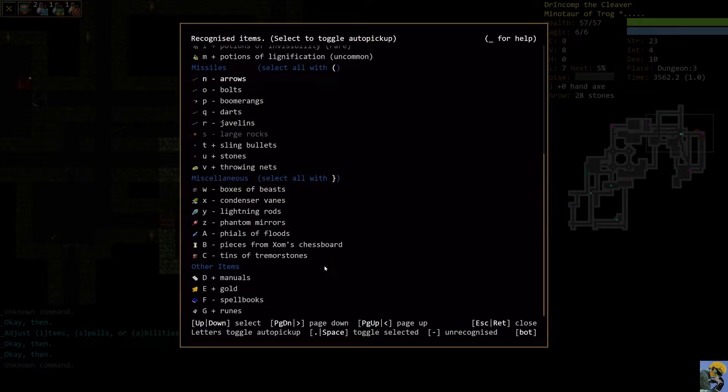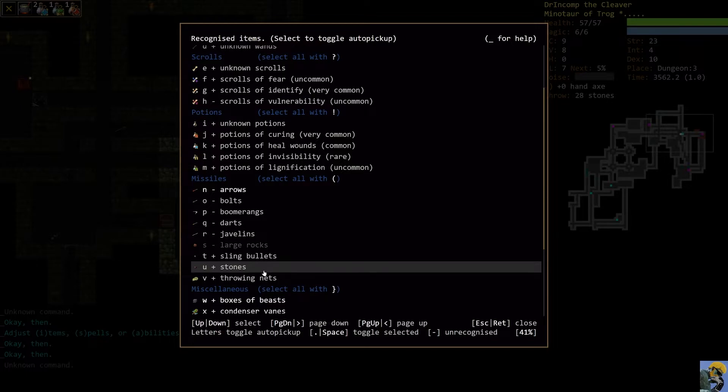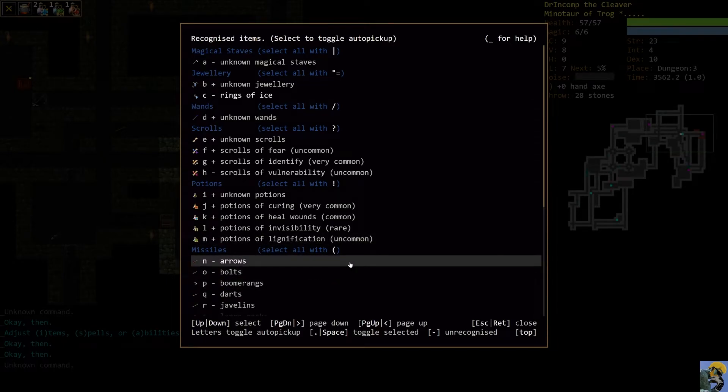I recommend you auto-pick up manuals and gold. For this character I want to pick up lightning rods, phantom mirrors, condenser veins, boxes of beasts, tiles of floods, and tins of tremor stones — but not Zom's chessboard pieces. These are evocable items that can be helpful. Throwing nets are set to auto-pickup, which I want. Slings can fire both stones and sling bullets; sling bullets are strictly better but more limited. You can also throw boomerangs, darts, and javelins — those are ammo and weapon in one.